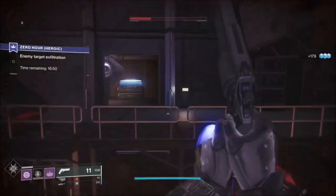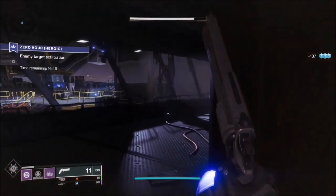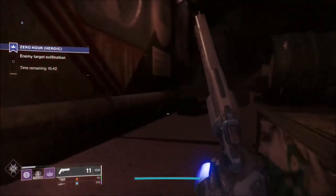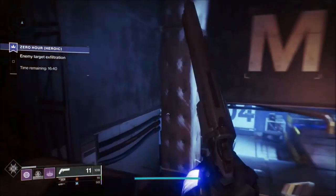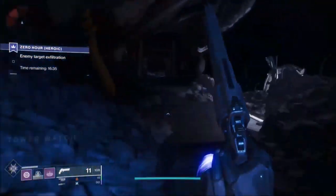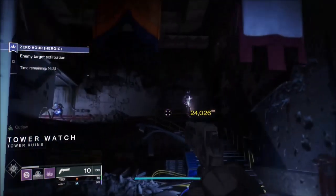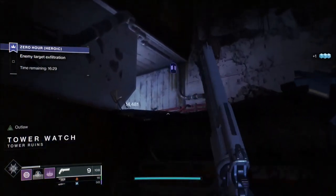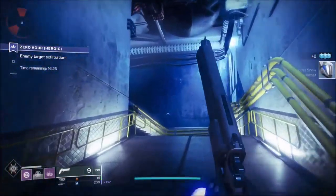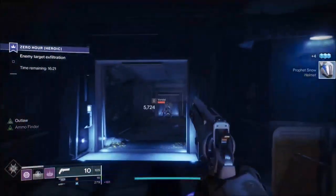There's a little section to run through first before we actually get to the jumping puzzle. The jumping puzzle for Heroic starts completely differently because you've got to go through this new section, which is where the three key cards are that you need for doing the codes. Clear out these enemies — I'm using a primary just to drop some heavy. If you want a specific ammunition type, use a different type of weapon and you stand a higher chance of dropping it. I did drop a couple of bricks of heavy.